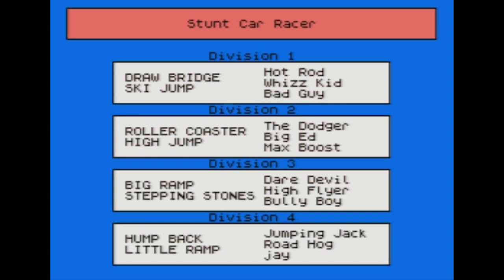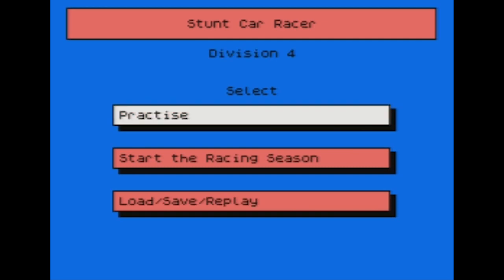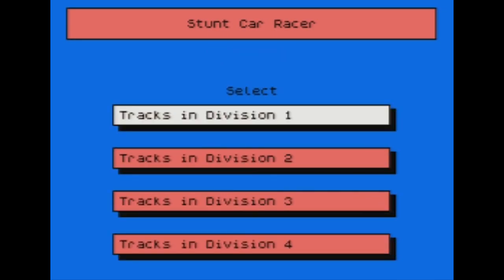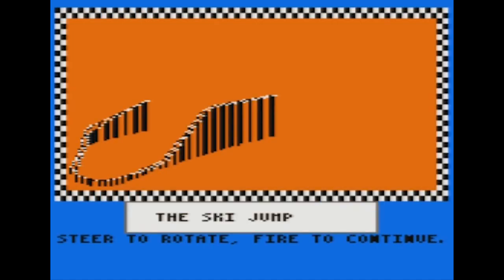Here are all the other racers — same as the other game. Let's go ahead and get started. We can practice, go to the racing season, or load or save. I don't know how to move the menu up or down, so I guess we're gonna practice. We'll practice in Division I because the arrow keys don't seem to work, and we'll try the ski jump.